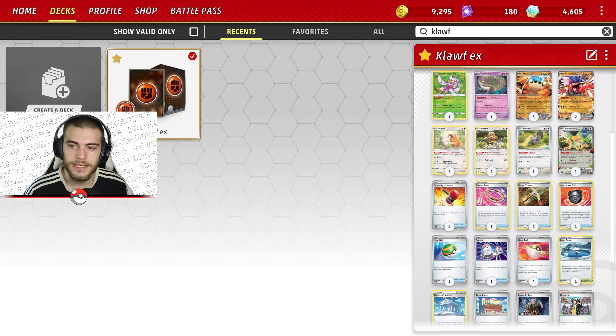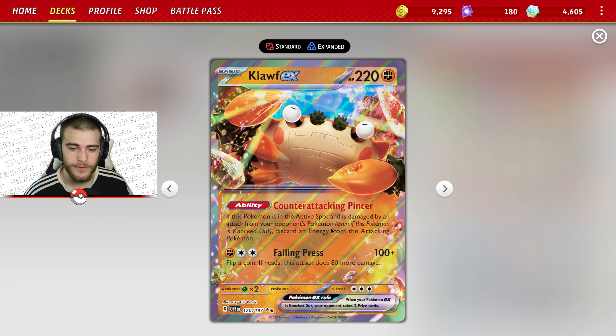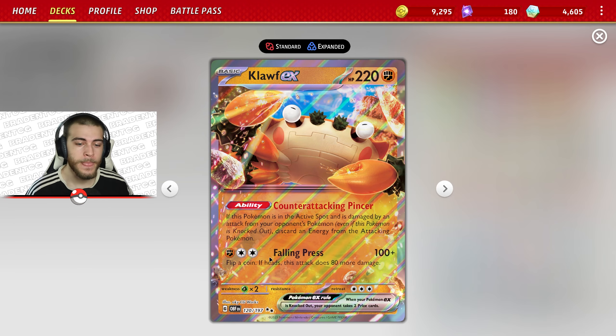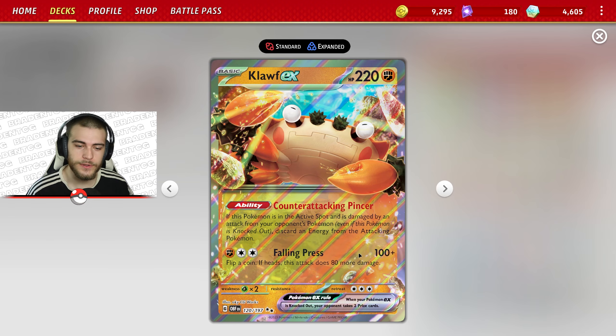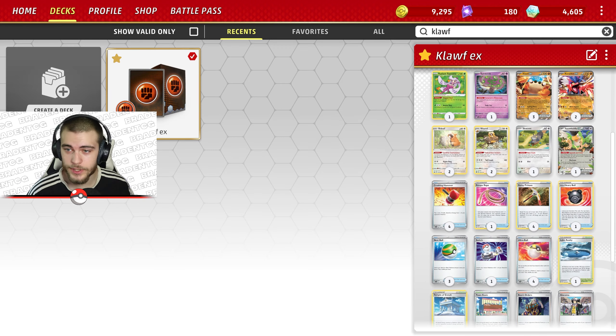Today we are looking at the Klawf EX deck with Counter-Attacking Pincer. When you attack Klawf EX, you remove an energy from your opponent's active Pokemon. We also have Falling Press — if you flip a coin you can do 180 damage; if not, you only do 100, but that's still pretty good.